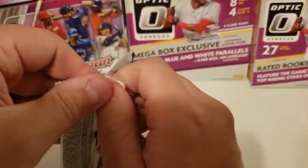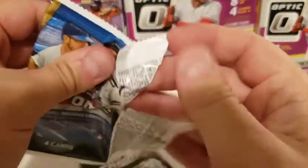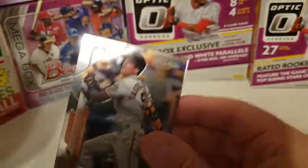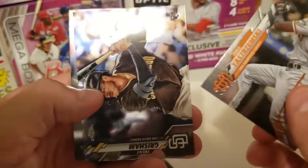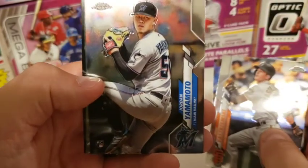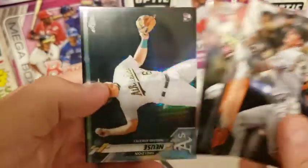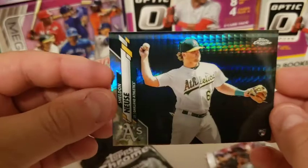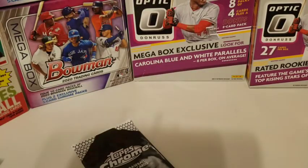Last pack before we get to our pink refractors. We got a Mike Yastrzemski, a Trent Grisham Rookie Card which is a decent rookie, Jordan Yamamoto — he absolutely got crushed today against the Braves, I think the Braves are up like 25-8 — and another Prism Refractor of Sheldon Noisy. We got a couple decent ones here.